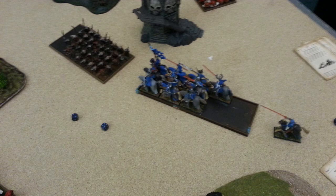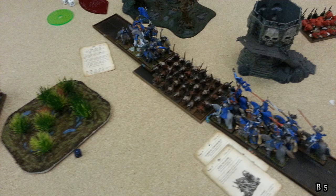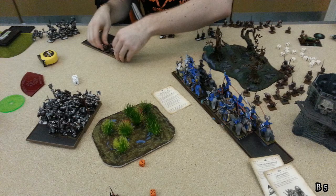Bretonnian Turn 5: I charge the Enchantress into the rear of the Goblins and the Knight Errants into the front. I cast Throne of Vines on the Enchantress, Flesh to Stone on the Knight Errants, and Harmonic Convergence from the Chalice on the Knight Errants — they have the most models so statistically it's better for me to re-roll ones with them. Nothing significant in shooting. The Goblins lose badly, don't do anything in return. Then, mistakenly, I decide to overrun with both units.